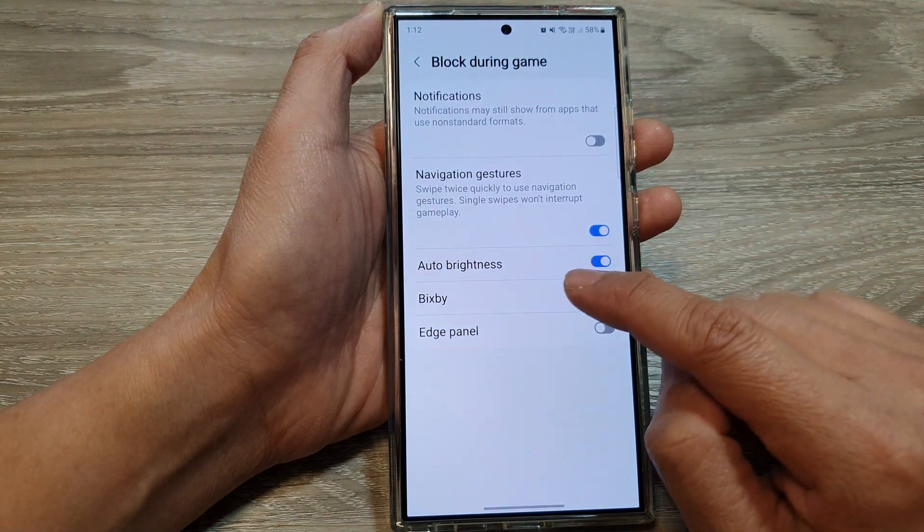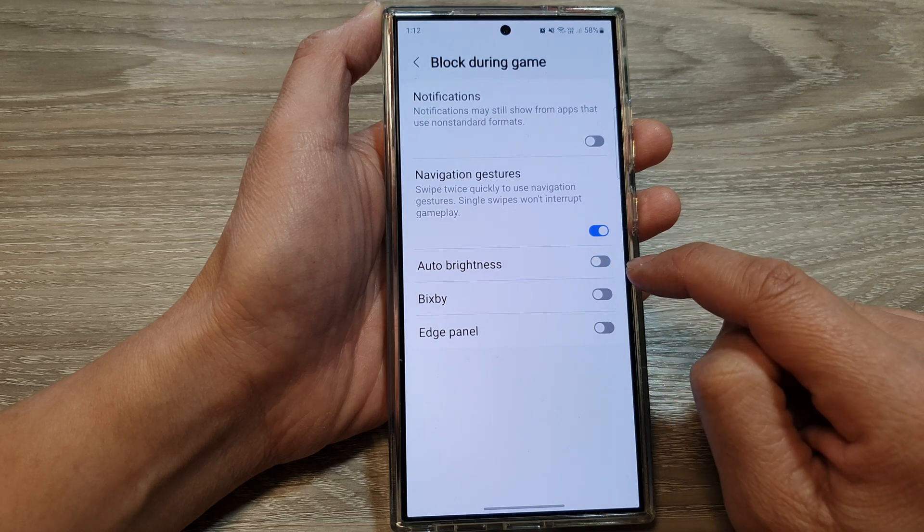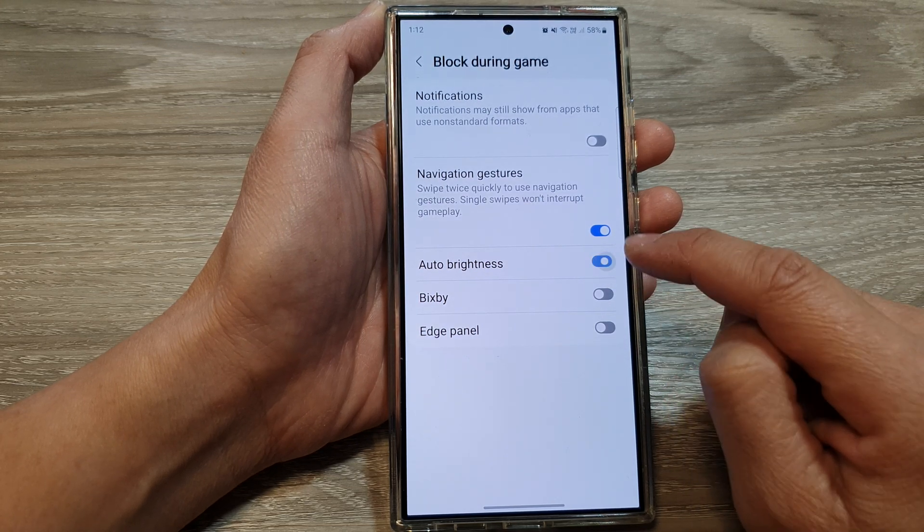Then scroll down and tap on auto brightness. Tap on the toggle button to switch it off or turn it on.